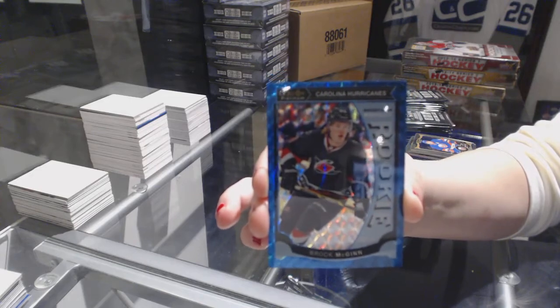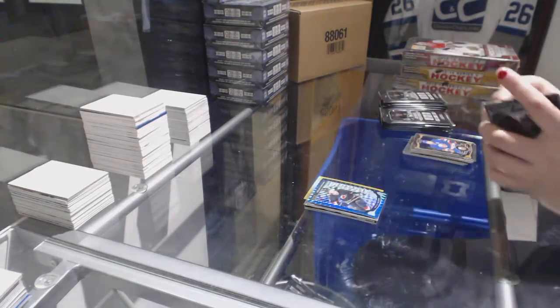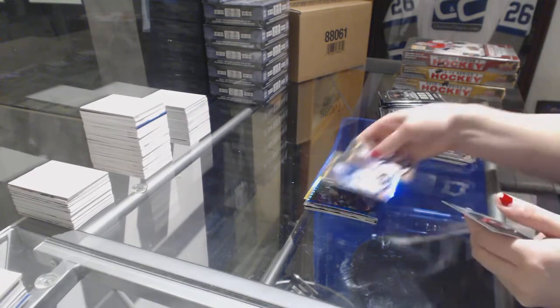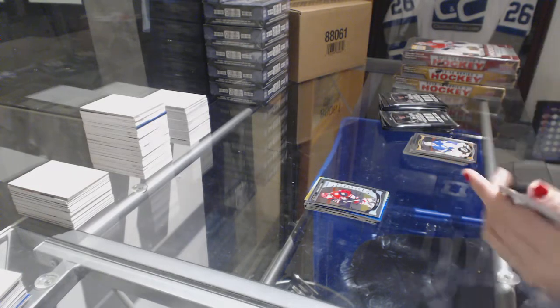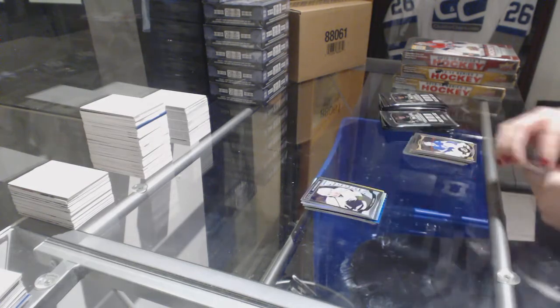I feel like I'm getting you a good Brock McGinn collection — I think I'm going to get you a 25 in the other box. Rainbow of Andre Pavolek and a Max Domi Rookie. Rainbow of Justin Abdelkader and a Nick Shore Rookie.